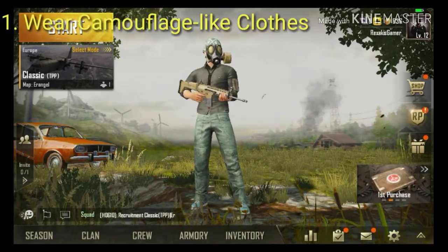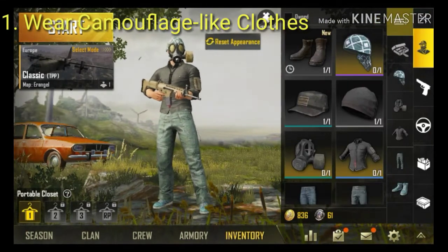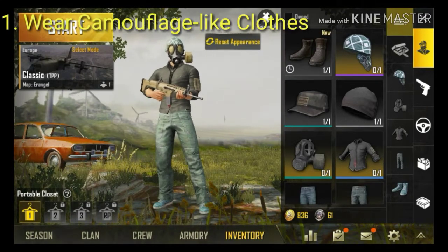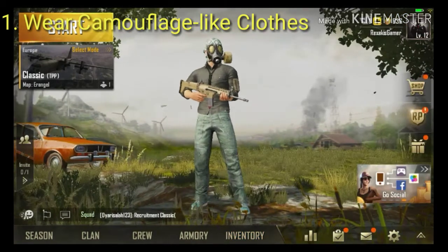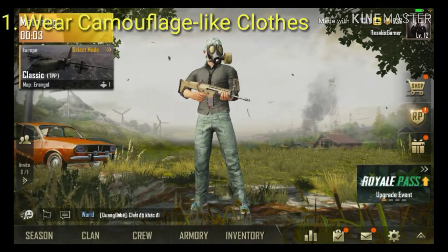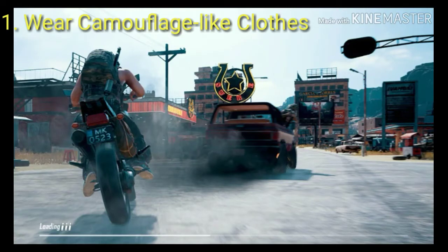The first tip that you should know is that you should wear clothes that work like camouflage, because you don't want the opponent player to see you hiding in the bushes, on a tree, or in the grass. The best strategy is to wear clothes that are similar to the landscape you are located in.